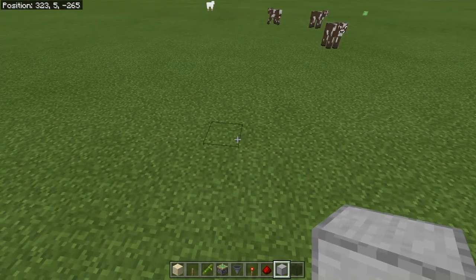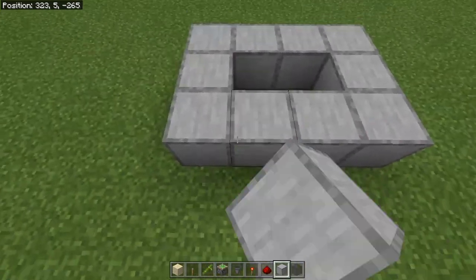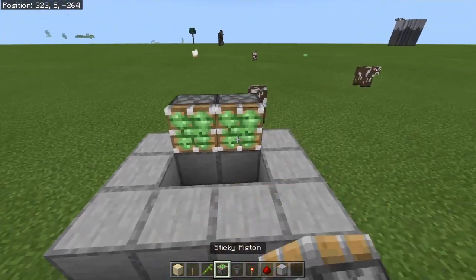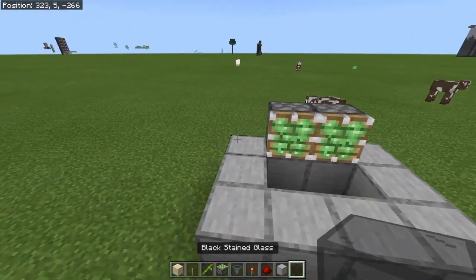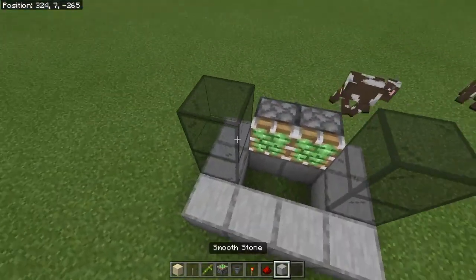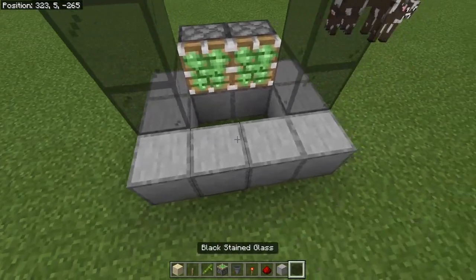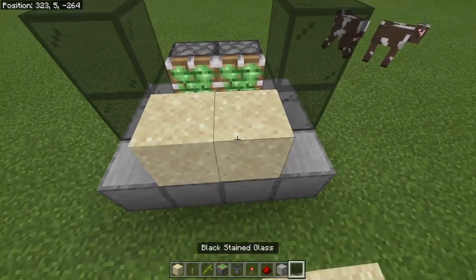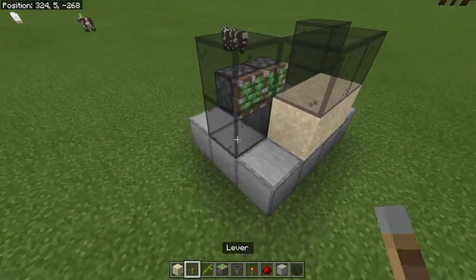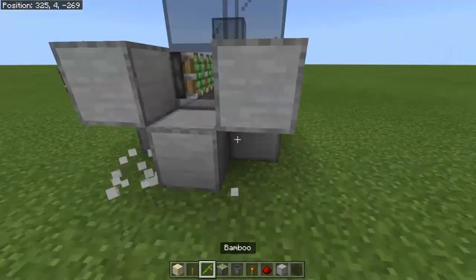Alright, first you're going to pick where you want to put the bulk of the machine. Make a little 4x2 or 3x4 area like this. Place two sticky pistons like that, then cover it up. I'm going to use glass for these parts because it looks cooler so you guys can see it better. Then over here, place two pieces of sand like this, and then place two more solid blocks.